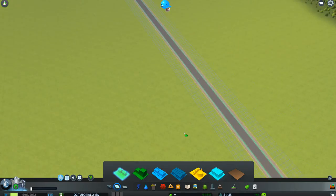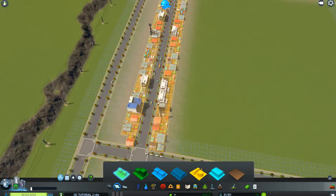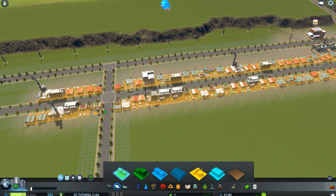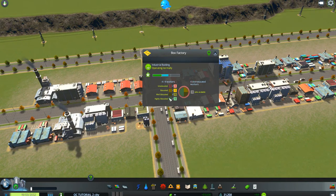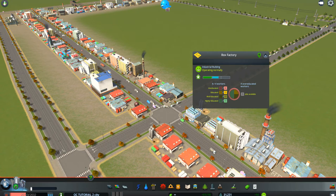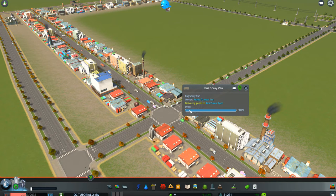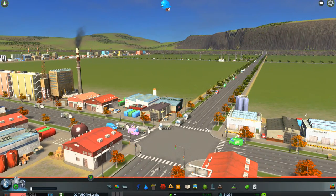Let's start in the industrial area and see where these guys are going. Let's grab this box factory. Okay, let's grab this box factory and wait until somebody picks something up from it — like maybe this guy. Ready to Wear, no. We need to wait until somebody comes and picks something up from the box factory.